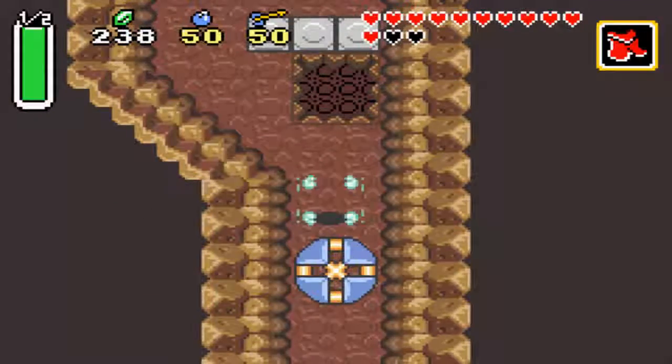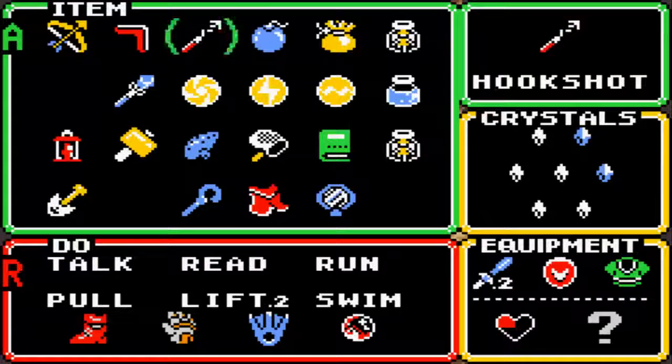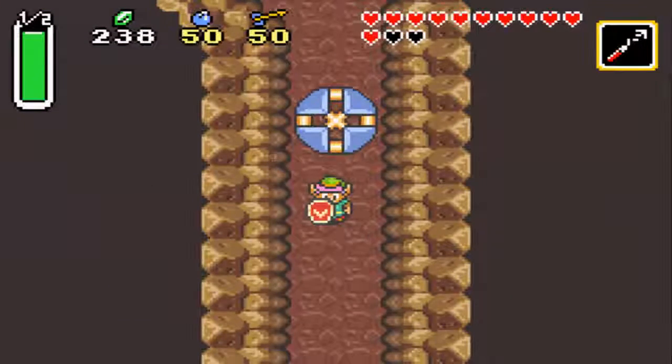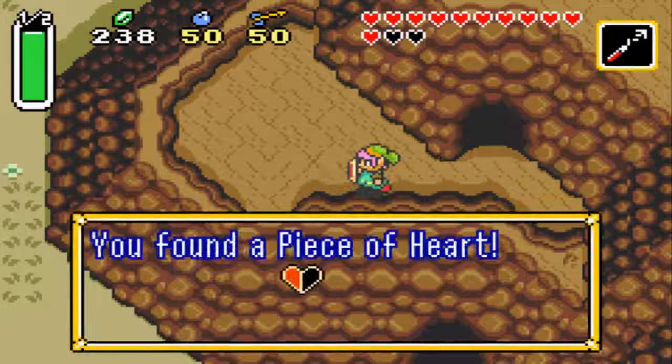Equip the magic cape to get past this, because that's the only way that you can get past that. I don't know of any speed running game-breaking tactics to do that, but there probably is. Anyway, your next heart piece is right here.